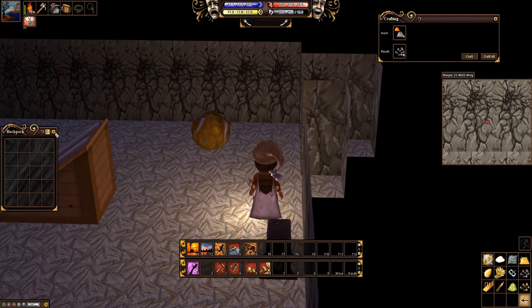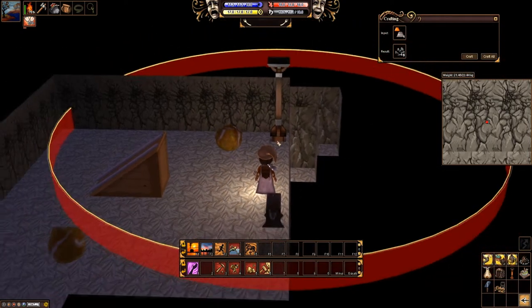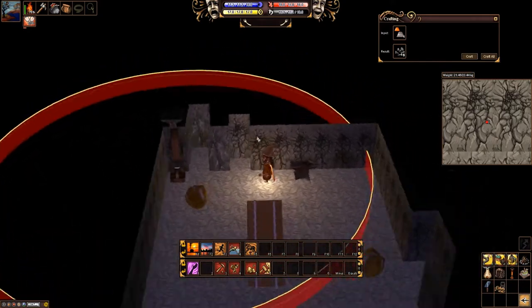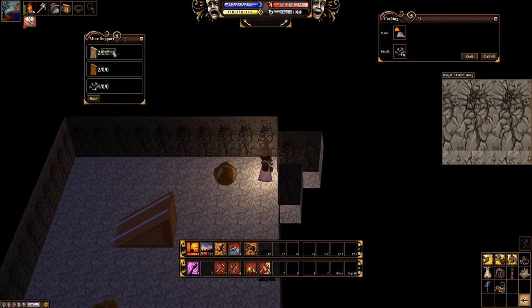Now I've already gotten the materials for the mine support. If you don't remember, it was two dry boards, two regular boards, and one nail — unless they've changed that. The mine support is in buildings and structures, and then mine support. It has a little radius showing what we're going to be working with. I'm going to place it in this corner only because we have iron right here, so I want that nice area to work on with the iron.